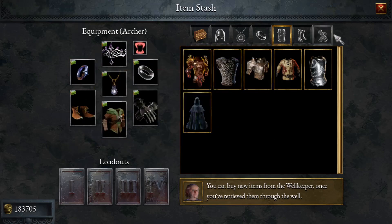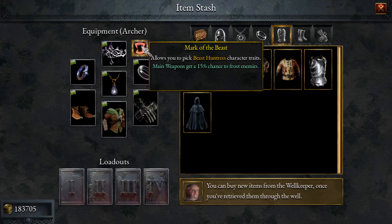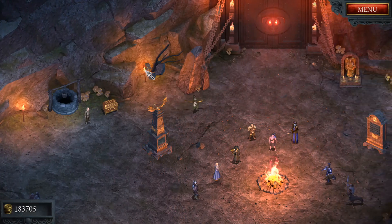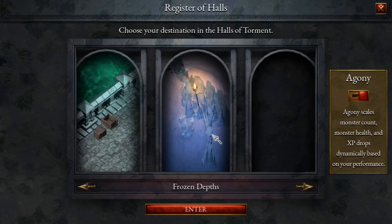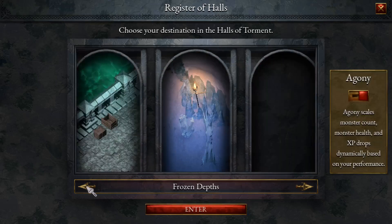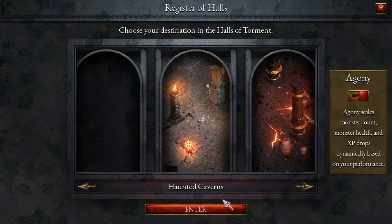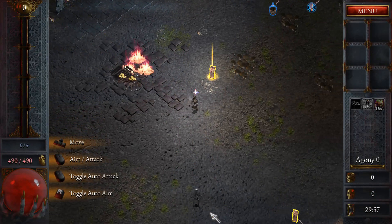We need a lot of movement speed and attack speed because that's what's going to scale this build. I did take the Mark of the Beast — you get this from Agony 3 from the Beast Huntress. This will give my main weapon a 15% chance to frost enemies, as well as the Ring of Frost for another 10% chance, so my main weapon does ice damage. If you're having difficulty doing the Agony mode in the Frozen Depths, try out this build. Currently it's just cancer to go into the Frozen Depths for Agony.